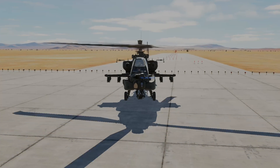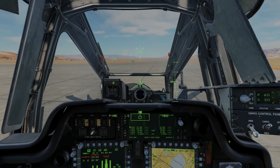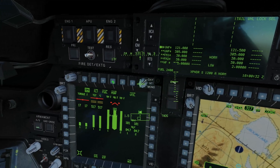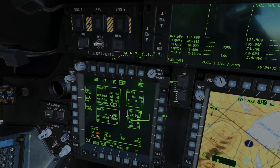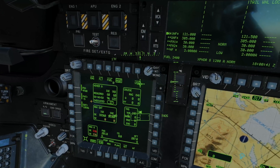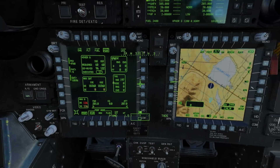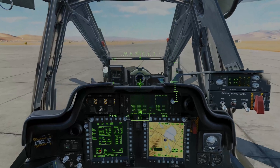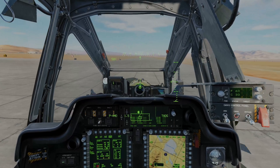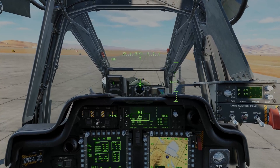Welcome to Nevada — Groom Lake specifically — where the land is dry and the pressure altitude is high. We're going to do all the same hover checks, only this time we'll be at about 4,000 feet pressure altitude. The pylons were bare and we have 2,400 pounds of fuel. You'll also notice on the perf page that the pressure altitude is over 4,700 feet, and the free air temperature is negative 9 degrees Celsius. Once we get stable, you'll see that our hover power is around 60 percent.